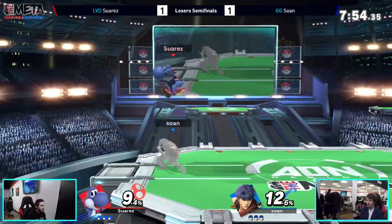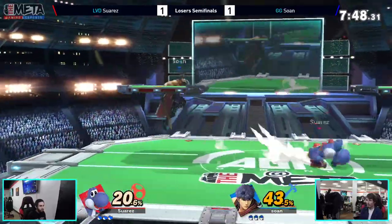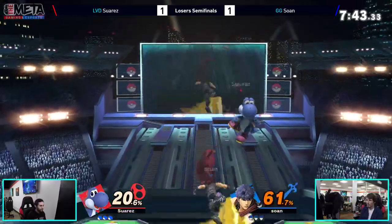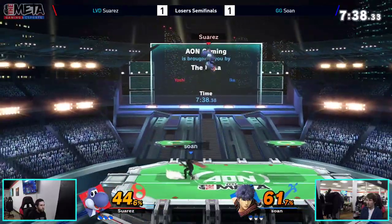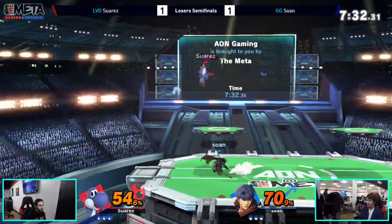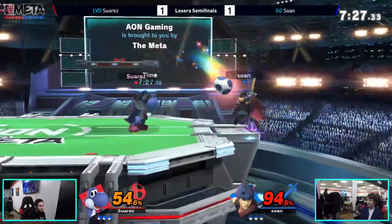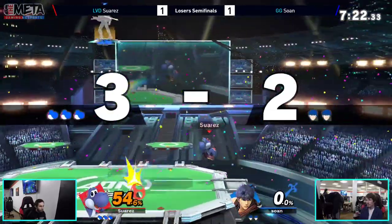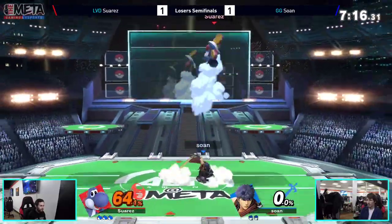Sohn's got the stuff, but Yoshi is just so much faster with quicker hitboxes. He really needs to find his way back in with the nairs and get those tech chases, pressuring offstage and setting up ledge traps — he's really good at that. First stock going to Sohn, swiping and getting 9%, playing a bit more carefully while Suarez goes in. Down air, up air — wow, reads the nairs, but Suarez still getting combo'd around by Sohn.